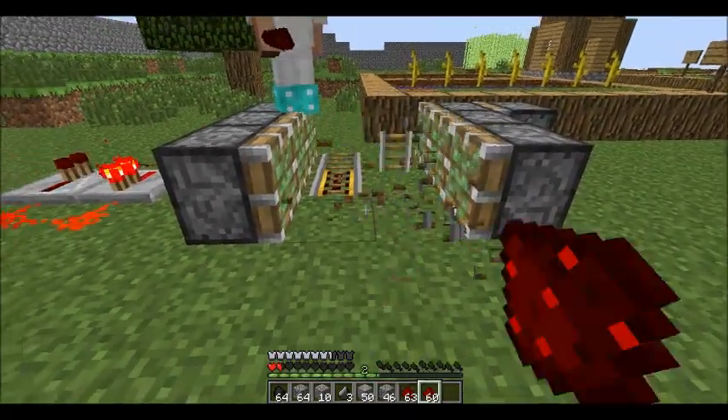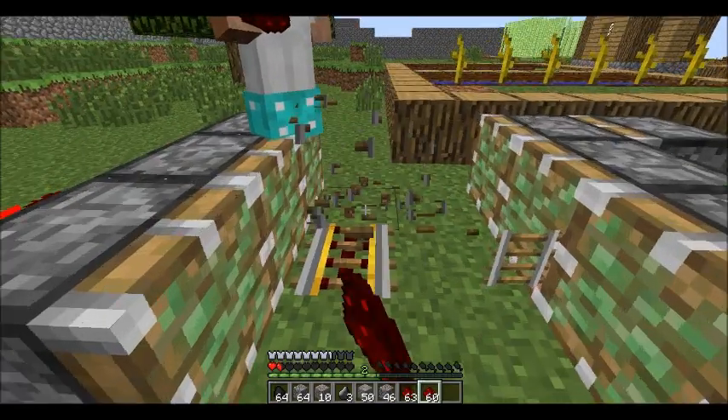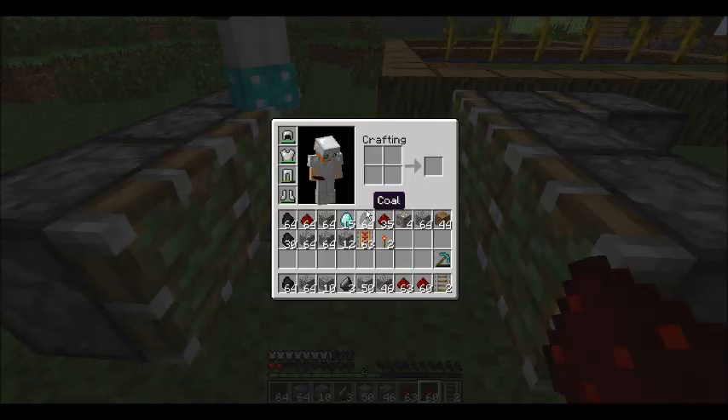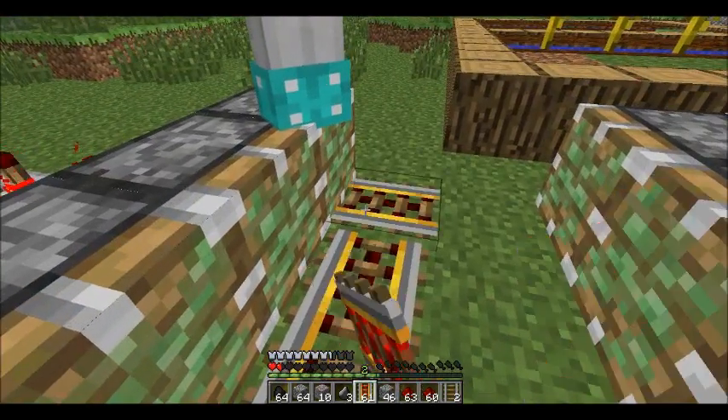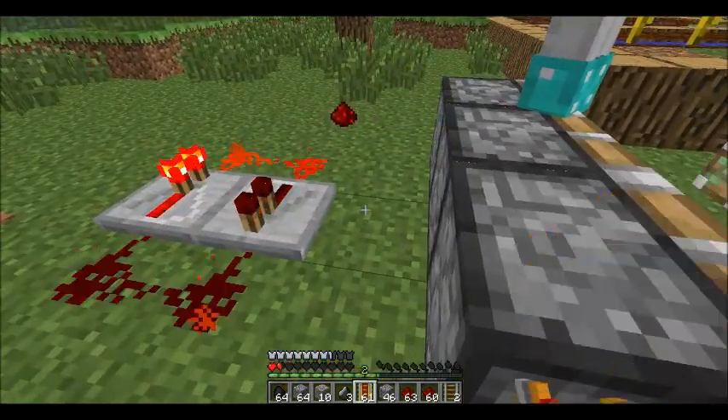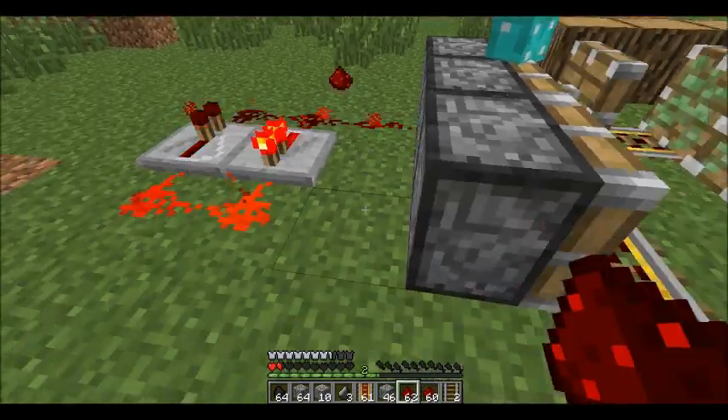Pistons do not break regular rails — I learned something new every day. I could have sworn they did. Oh well, yeah, they were pushing them. Let's make more power rails. How about levers — would it copy levers? I don't think so. Let's just make more power rails.